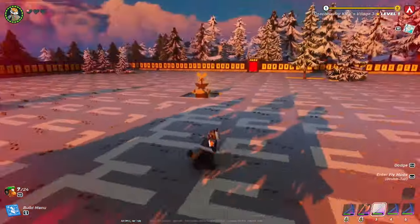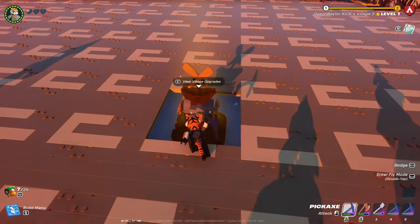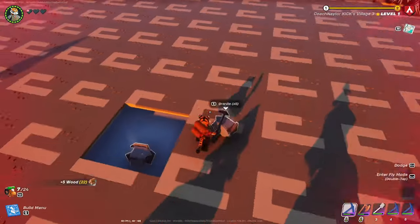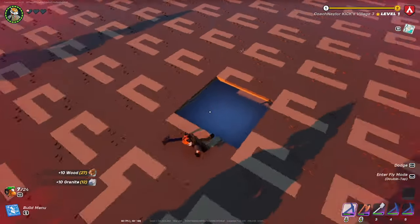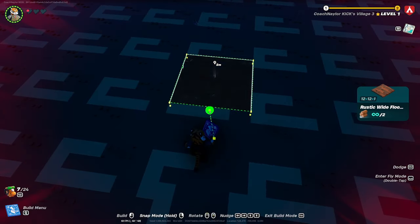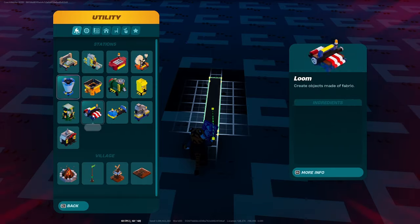You see all those trees in the background — destroy those and dig them up, otherwise they'll grow through your floor. You also don't want your village square underneath the floor, so destroy it. What I'm doing for this video is putting a different color of flooring in the center so I can easily see where the center is, and then placing the village square back on top right in the middle.